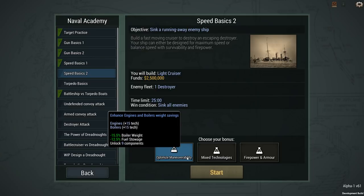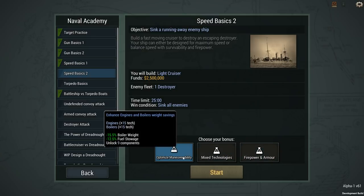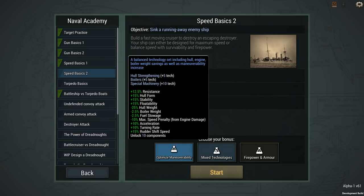In terms of our bonus we can go with maneuverability, mixed technologies, or firepower and armor. I don't really think I want to do firepower and armor because firepower is not going to be super important against an enemy destroyer. The armor might be, but I don't know how effective it's going to be against torpedoes. Maneuverability is more of just saving weight on fuel stowage and boiler weight, so maybe that allows me to be a little bit faster. Mixed technologies is kind of just a mix of things.